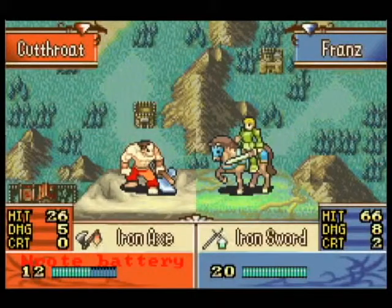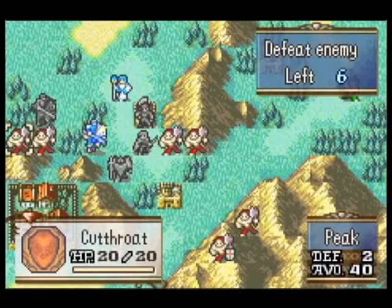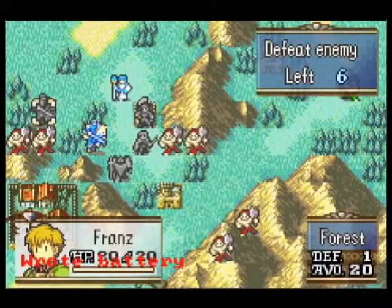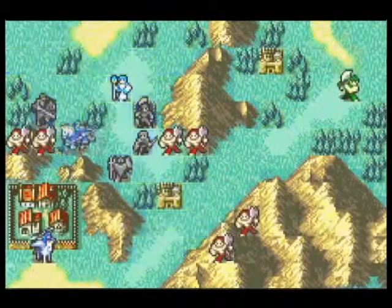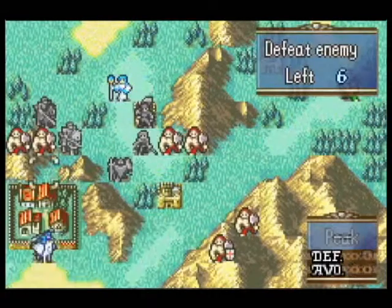That's actually not because he's Fronds — it's because the cutthroats are on the peaks. You'd imagine if they're on the peaks of the mountain and Fronds is in a forest at the base of a mountain, that would be impossible, but apparently it just reduces your hit percentage by 40.